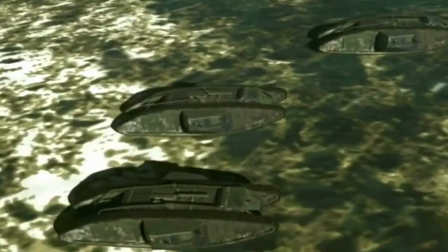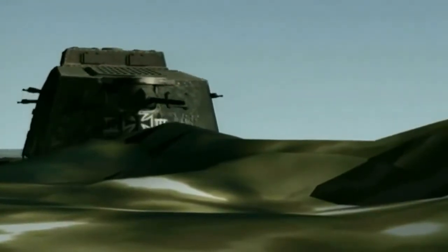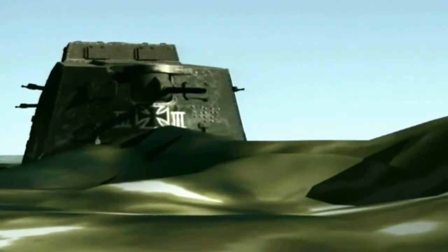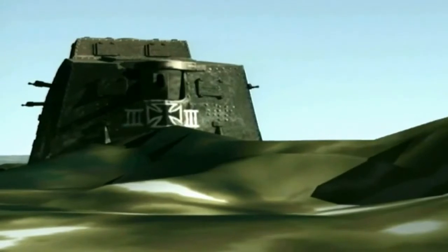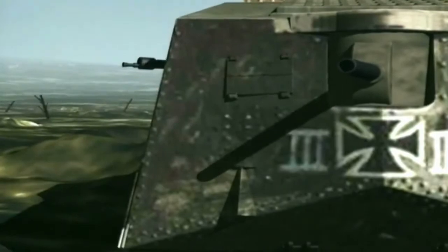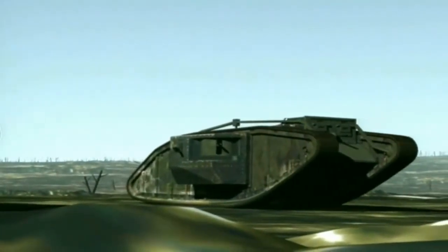The ironclad monsters ponderously closed the range. Inside the tanks, conditions were appalling — there was no proper suspension and the unsilenced engines roared and belched fumes. Finally, the leading British tank, the male, opened fire with its six-pounder gun, but missed. Unscathed, the A7V trundled on, its crew desperately trying to see where the fire was coming from. Finally they spotted the enemy, halted, and opened fire. At first no effect, but then it began to find its range and struck both British females. Neither was disabled, but unable to make any impression with their machine guns, they halted and began to pull back.